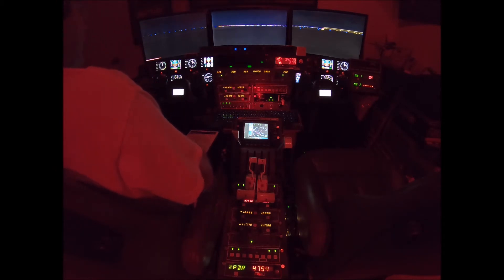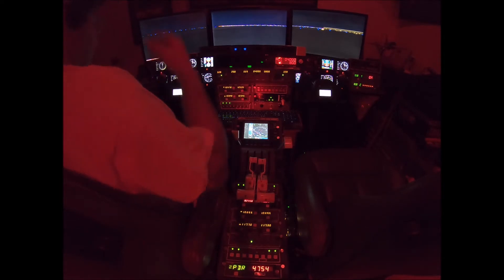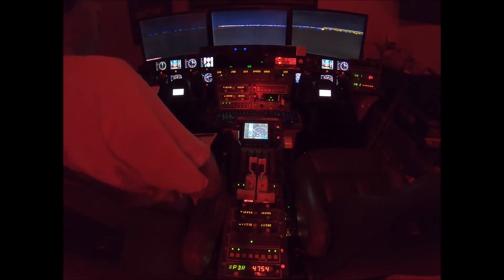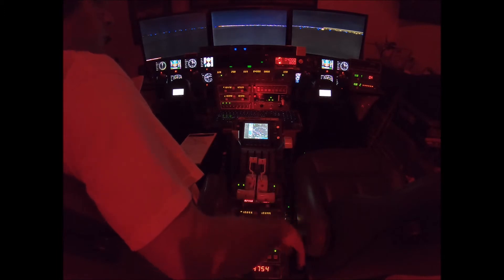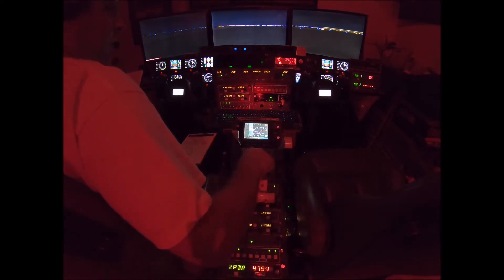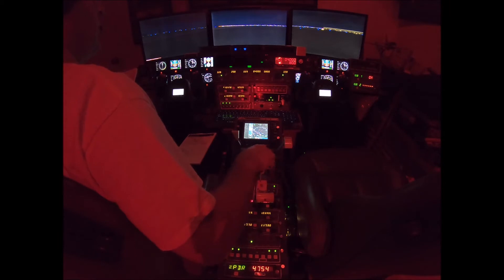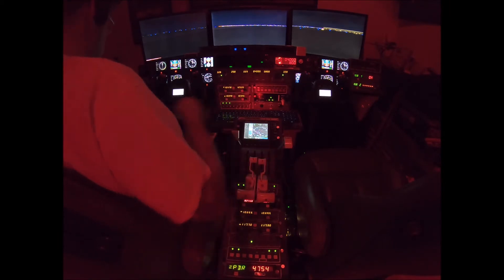I flew from Philly to here first because I needed to test out the call sign. I wanted to make sure I got used to saying it — not fumbling like I always do when you change call signs. Norwood is a towered airport, so normally you would want to call before you depart out of there. You can contact Boston Center on 128.05.